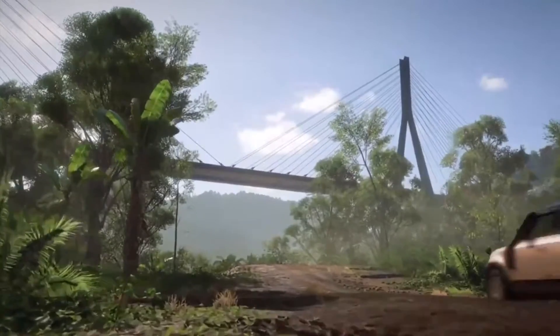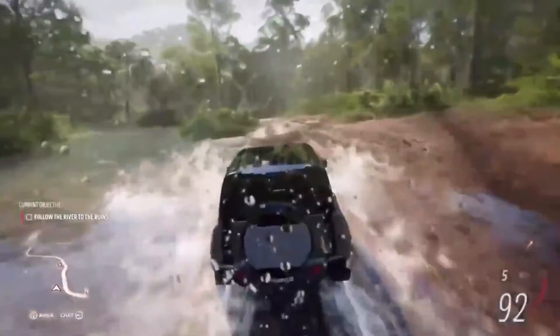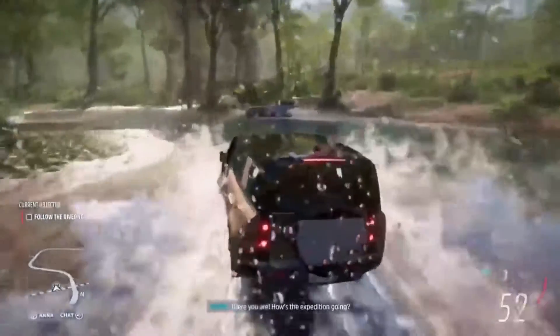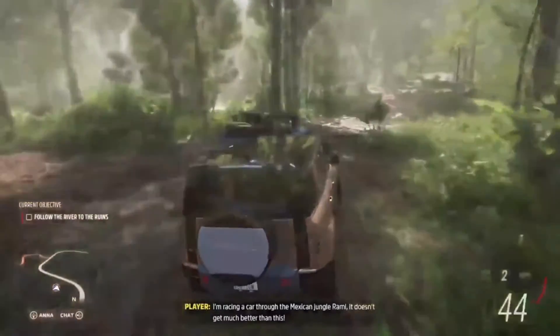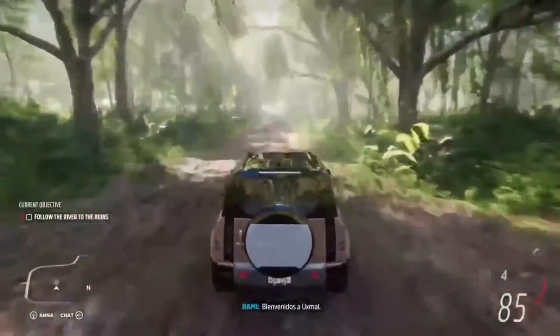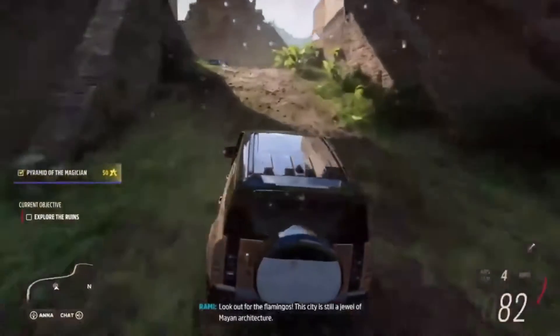I can't wait to show you what we've been working on. We begin in the rainforest on an expedition. This is a new campaign mode in which you set out on an adventurous journey across Mexico to explore new locations and discover places for the festival to expand. I'm on the river now, racing a car through the Mexican jungle — doesn't get much better than this. I can see some ruins up ahead. Bienvenida a Upsmal. Look out for the flamingos. This city is still a jewel of Mayan architecture. That's a peek at our adventurous campaign.